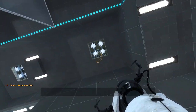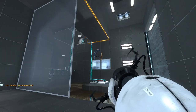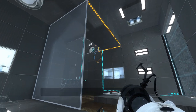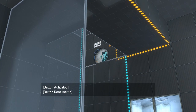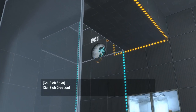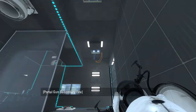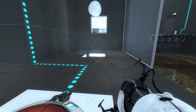I always like these ceiling observation rooms, they're so neat. This does... oh, this is the exit! I really like the way that you can see the exit at this angle. I wonder what that bump is for — maybe we want some conversion gel there, if I had to guess.